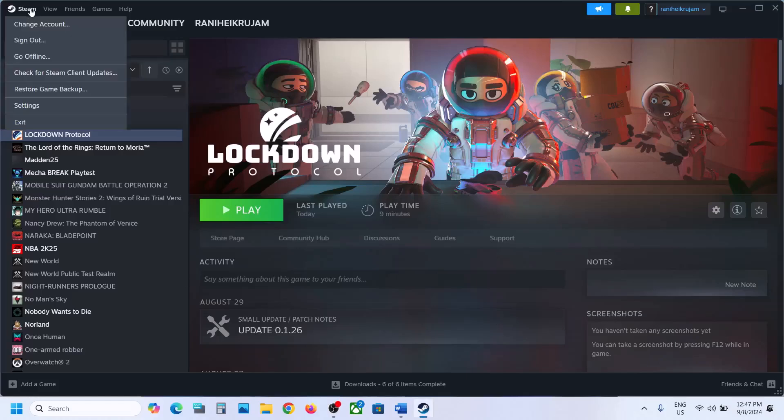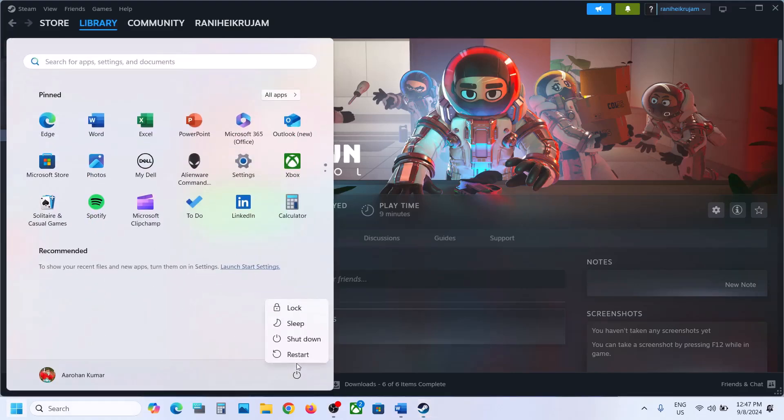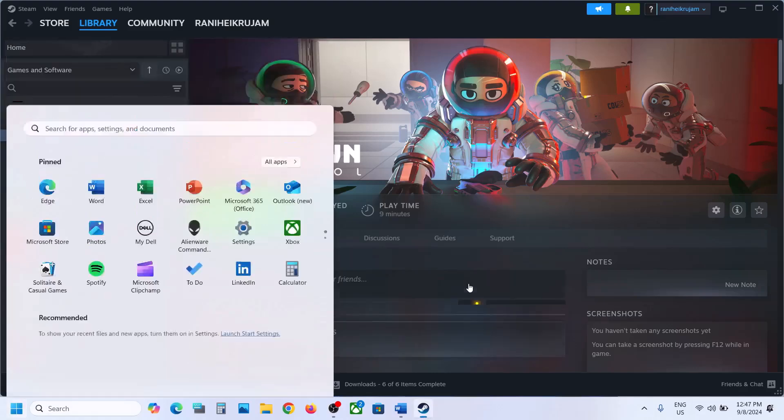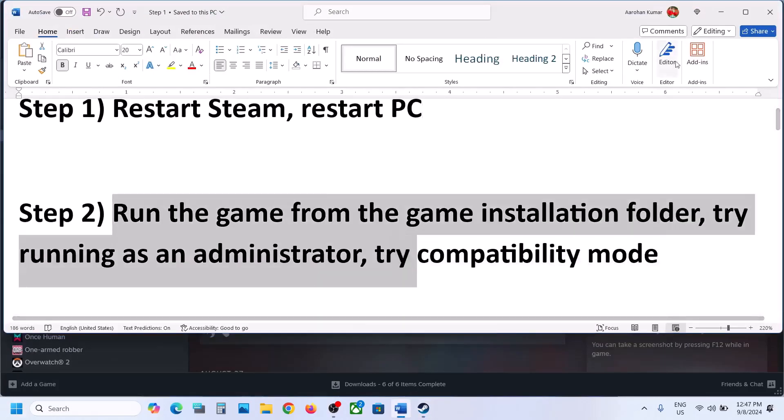The first step is to restart Steam. Go to Steam, click on Exit, and then launch Steam again. Then launch the game and check. If it's still not working, simply restart the computer, and after the system restart, try launching the game.